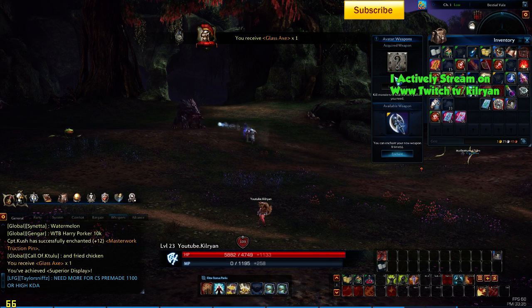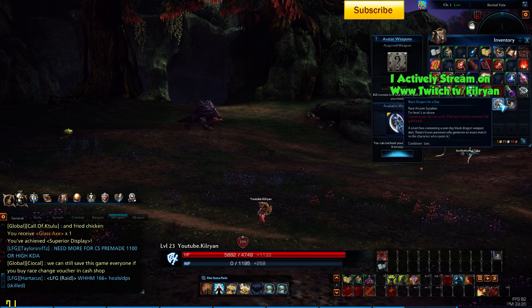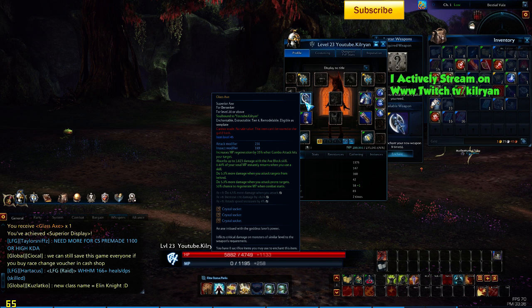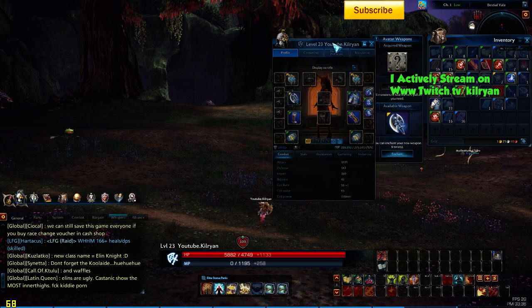Create glass sets — it will auto-equip if you are high enough level. So it automatically equips the weapon as well. The stats on this? Wow. I essentially got perfect rolls on that. Damage on attack, crit damage, and attack speed on that.